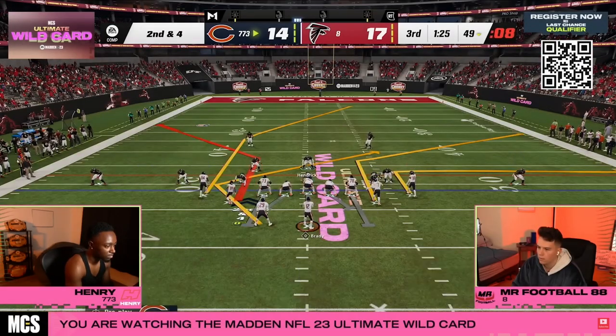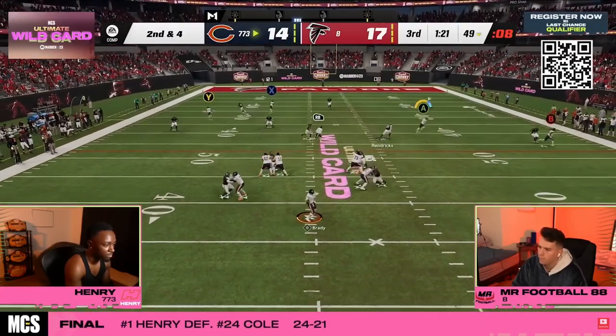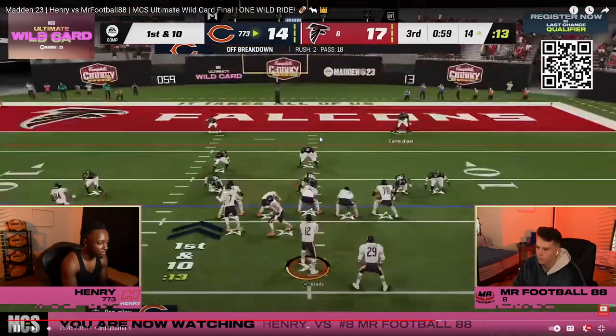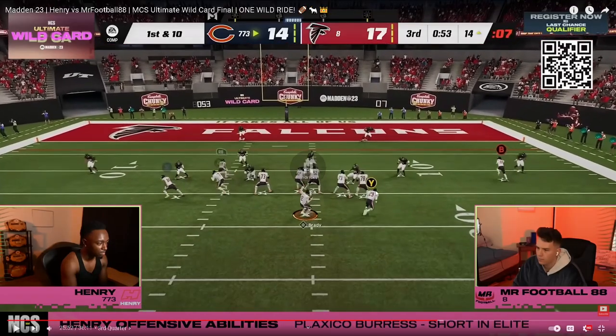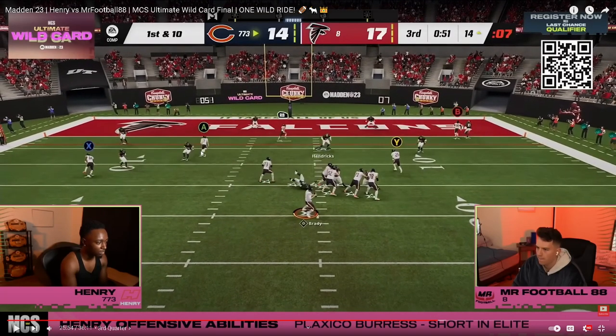Right back to tight — that bench setup with corner route on the left side and corner route on the right side. First and ten, ball on the 14. Henry going to bunch for his vertical setup — his favorite from last year, with seams on both sides and a wheel around the left if it's cover two. He's probably looking for the tight end there — that's a touchdown. He's not going to throw it — throws it away.